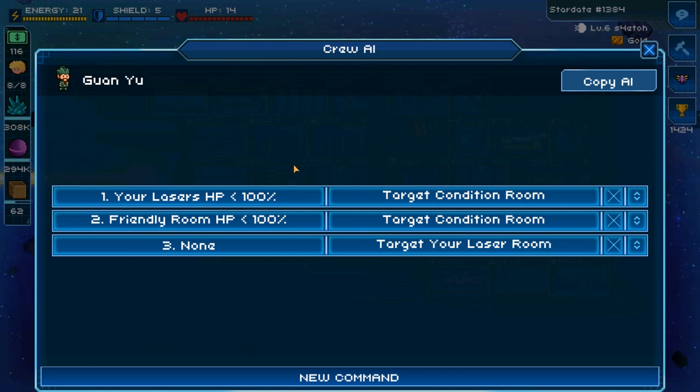To set a homeroom, go into the crew's AI and add a line of command that says 'none' condition, then target your homeroom — in this case the laser room. The AI will cycle through all different commands and, at the bottom, always trigger this command to go to the laser room, unless a condition above it is triggered first. By default, if all conditions above are not triggered, the crew member will go to the laser room.